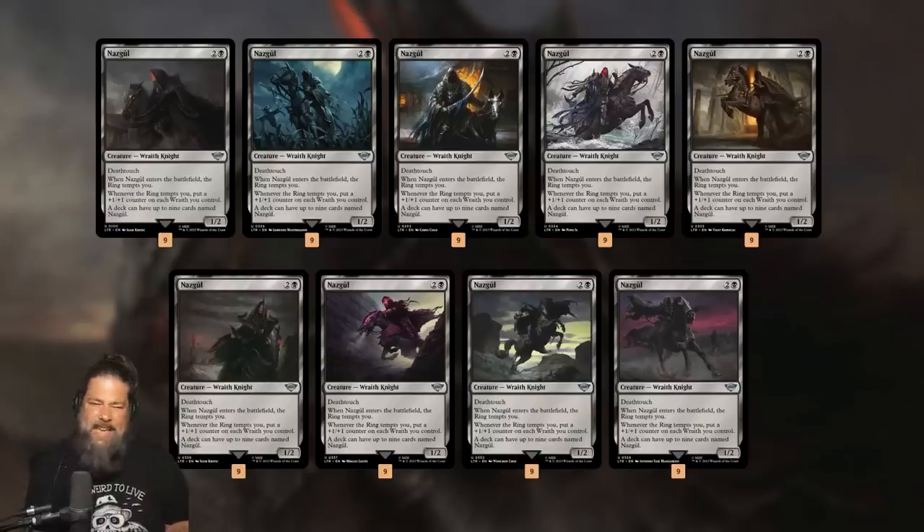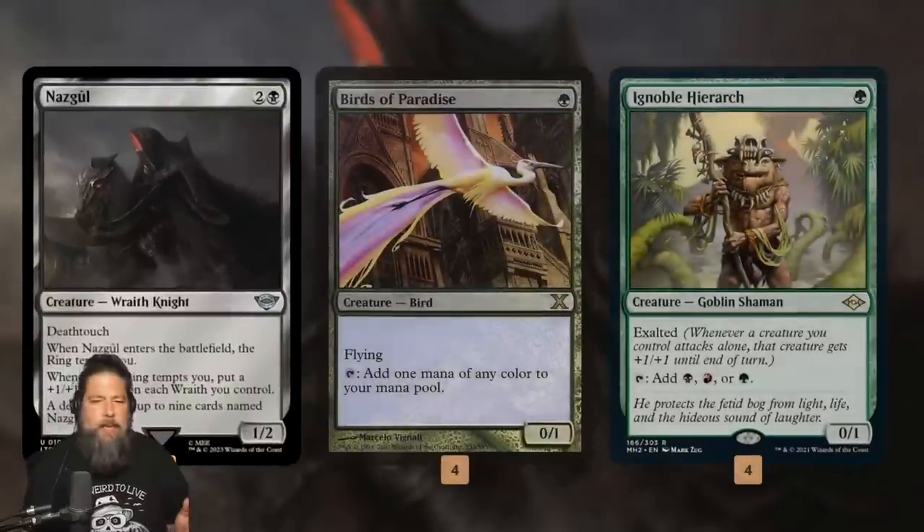At base level, Nazgul's pretty bad — a three-mana one-two isn't that good. But at worst, a single Nazgul is a three-mana two-three with Death Touch. Where Nazguls become powerful is if we can get two, three, or maybe all nine on the battlefield, because they all grow each other. They actually grow really huge if we can get multiples on the battlefield.